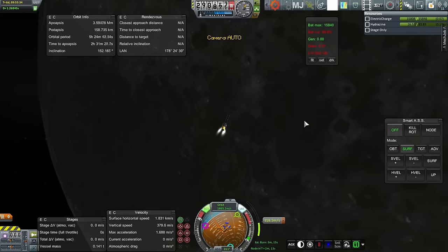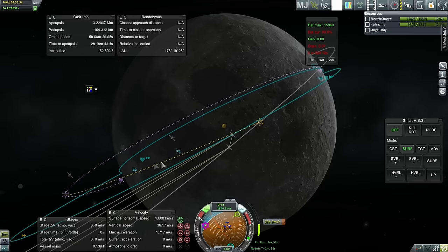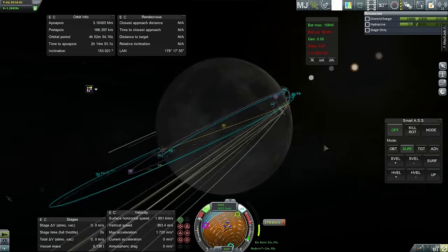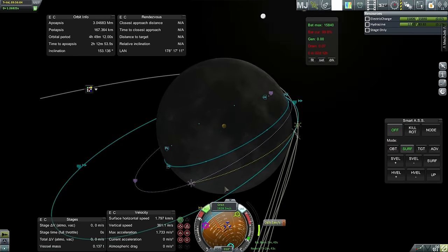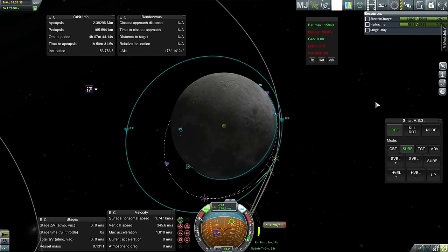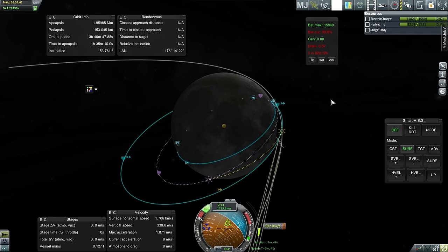Just a little bit more fuel — not too much more. We are doing some inclination correction here. You can see our current orbit — we're trying to get into that one so that we eventually cross that one. We are increasing our inclination, aiming for 152 degrees. We're running out of hydrazine here. Let me turn pure retrograde, which should bring our periapsis down. Maybe not fast enough though.